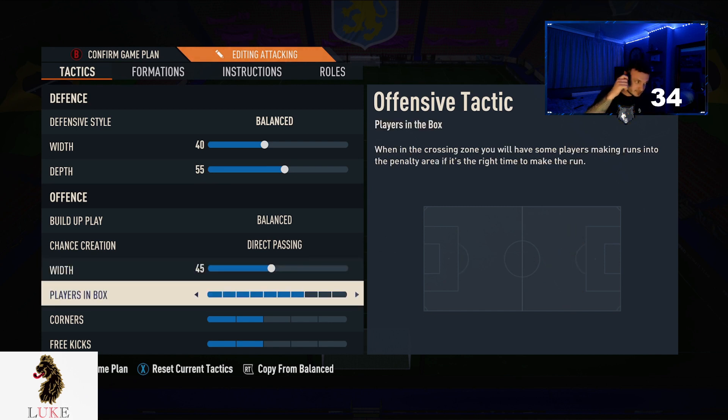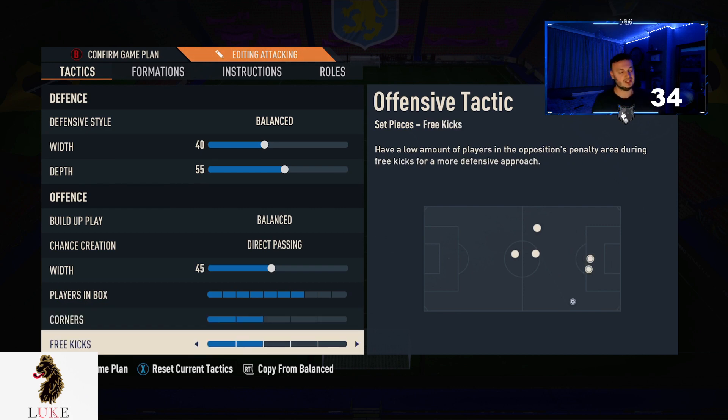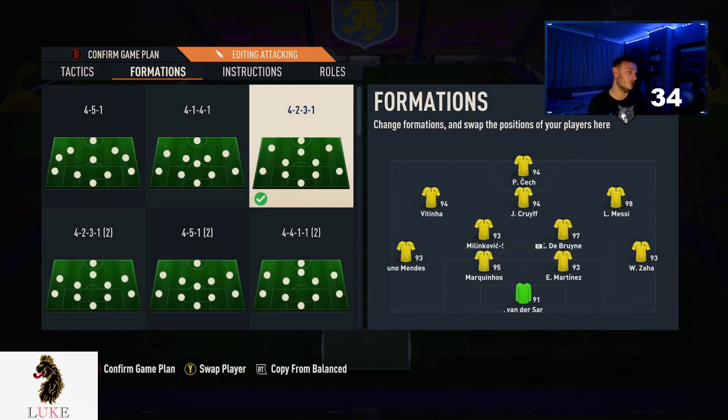So 45 on the width, seven players in the box — I think that is needed on the 4-2-3-1. More players in the box, the more likely you are to score a goal. Two corners and two free kicks. You want to stop the counter attack from your own corner.